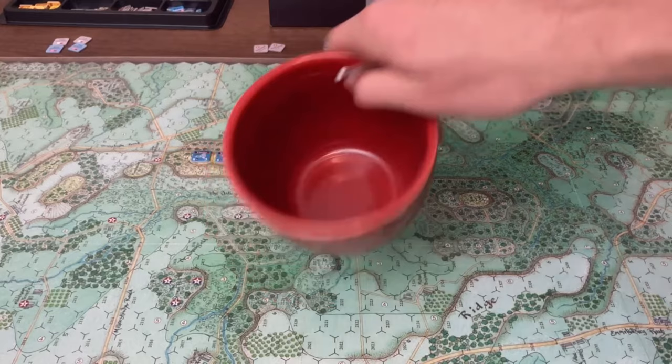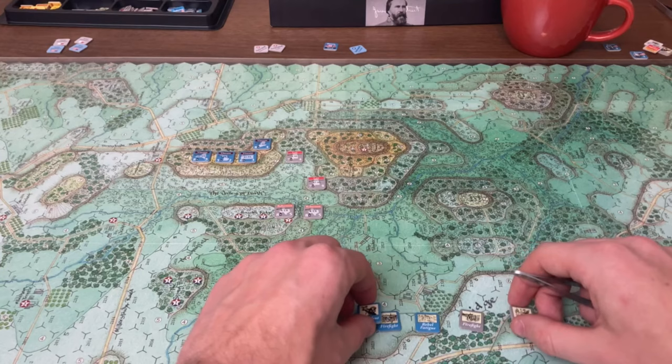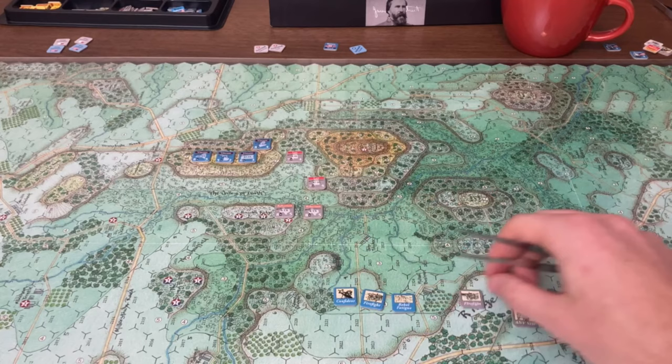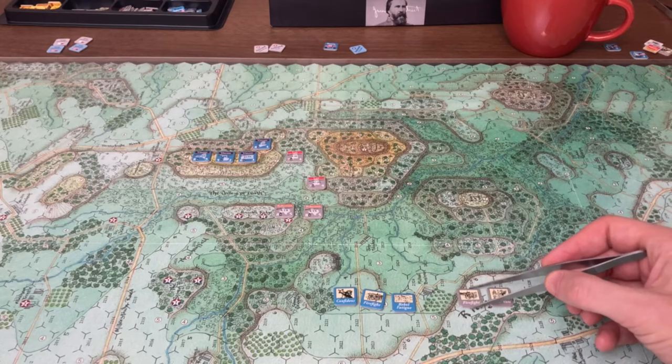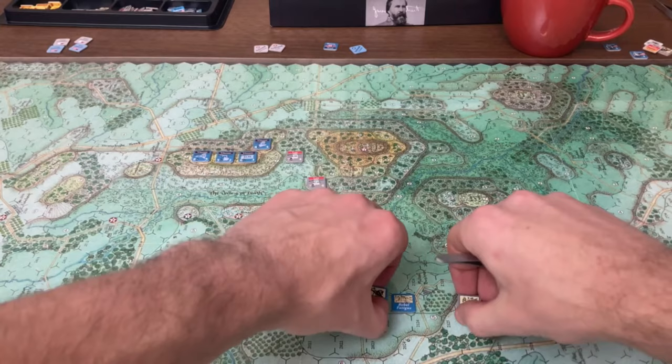When the cup is empty of chits, we move on to the end phase. Each side can then choose one of the chits they held back to play. In this case they'd probably play Firefight for another shot, and vice versa. So even in the end phase, combat can still occur depending on the chit. Then we do victory point awards.